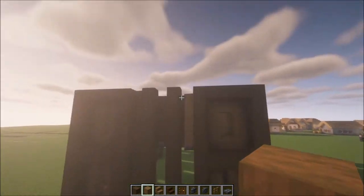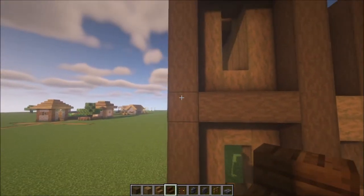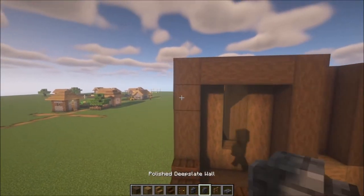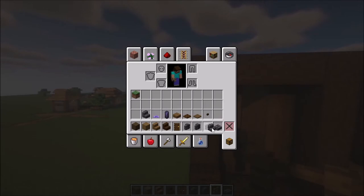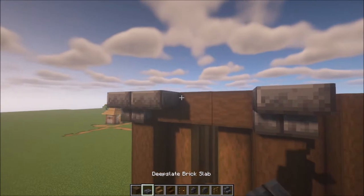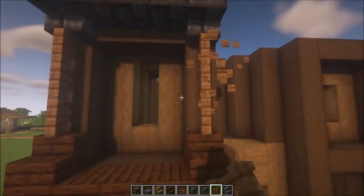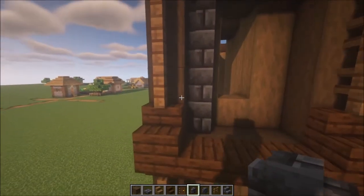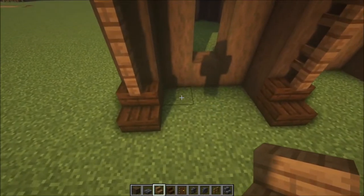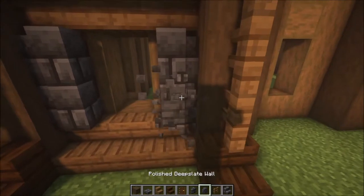Repeat the same thing over on that side. Take some stairs and place them like this, do the same on this side, then go across. Take some deep slate stairs, then get some fences in as well. Here you want to add some walls — get rid of those and add some spruce stairs. Add some walls down here, add some stairs, and on top add some stairs again with some walls on the sides. You can mix the deep slate a little bit.